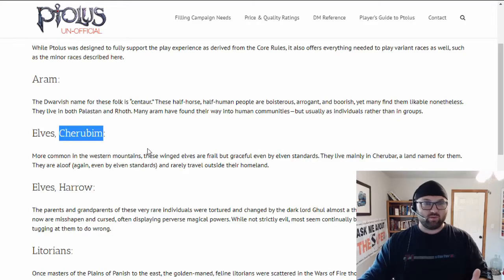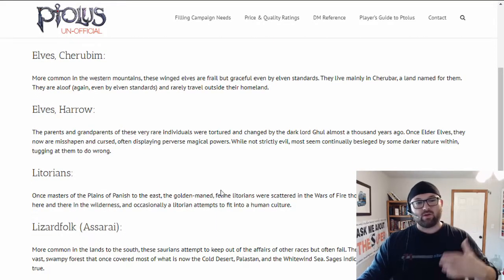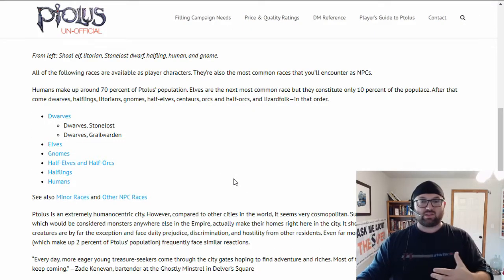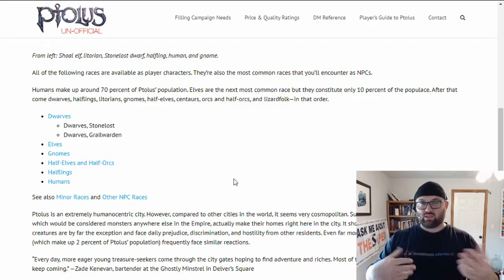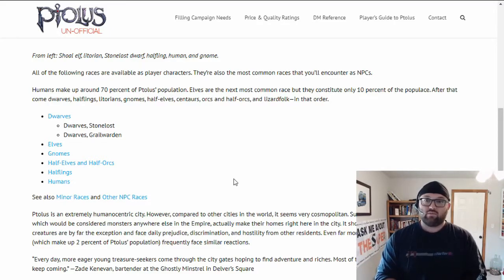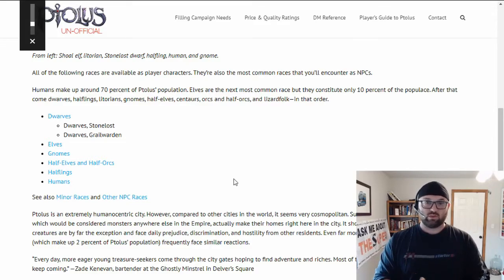There are also Cherubim Elves, which are winged Elves, and the Aram — or Centaurs. There's also Lizard Folk and rules for playing Ratmen, a subterranean race that lives in the sewers of Tolis. Whatever race you're thinking of, there's probably already something like that in Tolis because it's just so diverse. That gives you a lot of options — you don't have to feel restricted. Whatever you're thinking, you can likely play it, up to GM and DM approval. Let me know in the comments what you wind up playing.